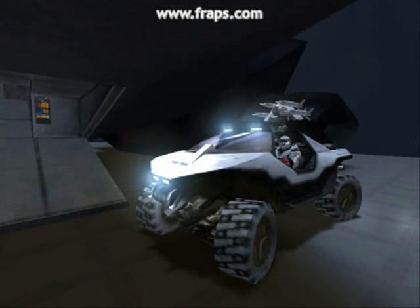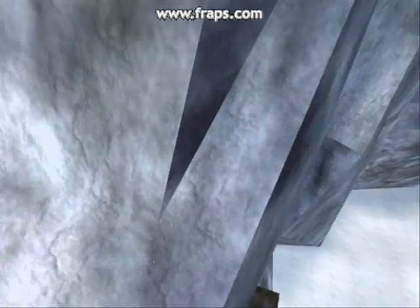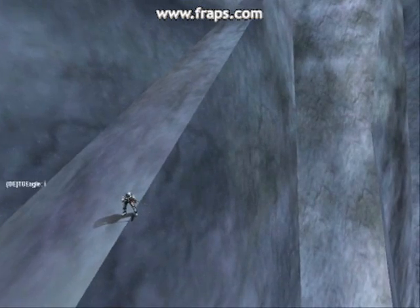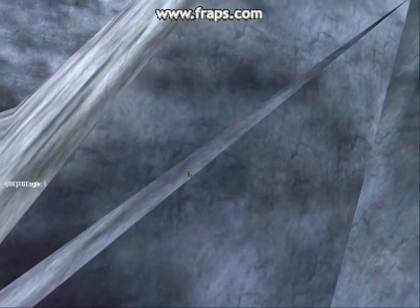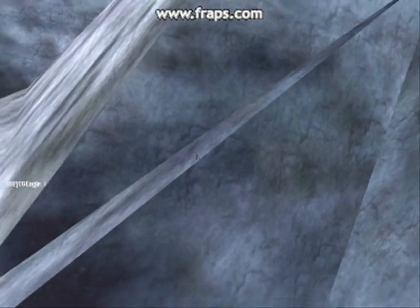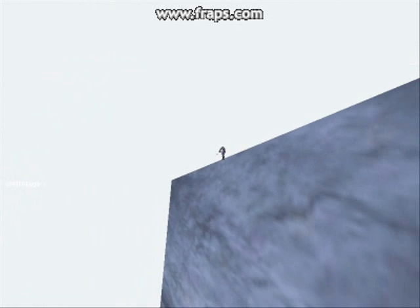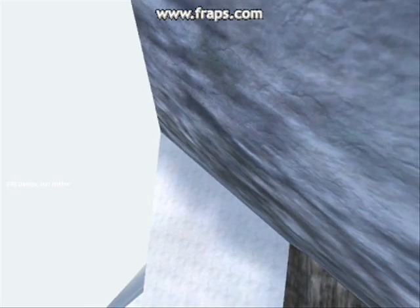Mountaintops aren't the only way to snipe. Sniping from the side of a mountain also works very efficiently and provides you with a little more cover, so people don't generally expect this. Even sniping from the very edge of the map will prove effective, as it allows you to duck out of sight and still get a really great sniping shot down.